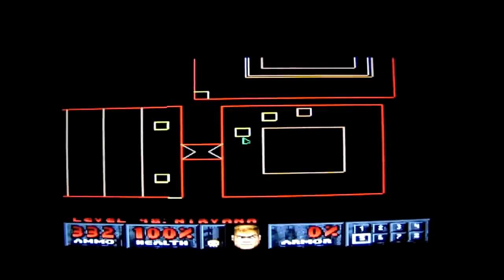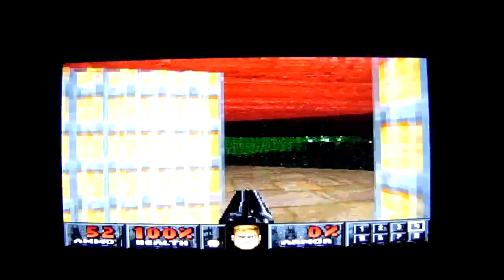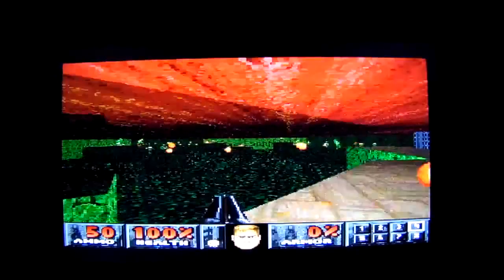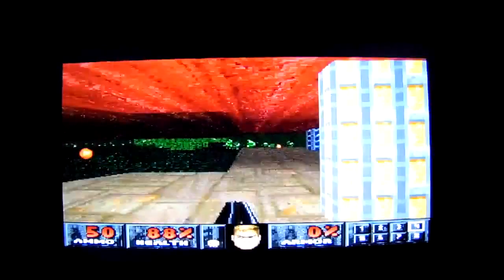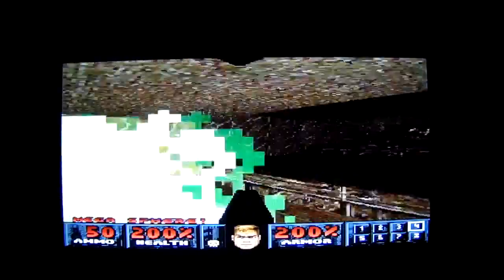There's a Megasphere there, but how to get to it, you may ask? Simple — we press this switch. But I think I'll save that Megasphere for later. I don't know what the consequences may be. But if we take this teleporter here, we'll see if we've got more trouble up ahead. We have a Hell Knight in the distance. Actually, I think now's a good time to pick up that Megasphere. There's only one Megasphere in this one, and there'll be a few more.